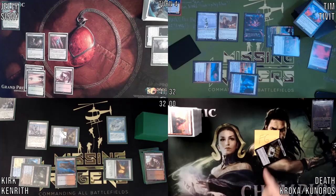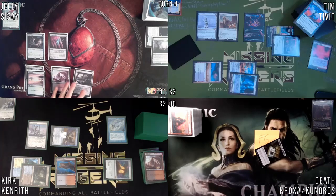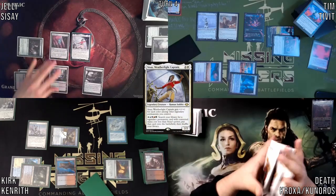I'll untap, draw. Spoiler alert — I found out where I messed up. I was missing the second piece, which was the Karmic Guide, which I exiled doing the loop. That's why I could not finish it. That's why I correctly am dead.